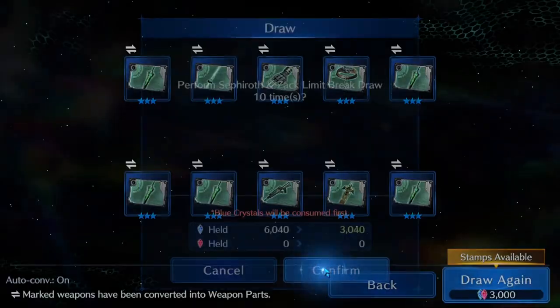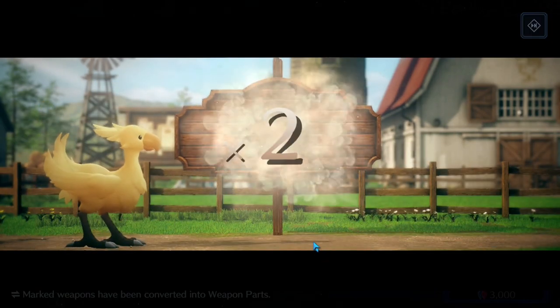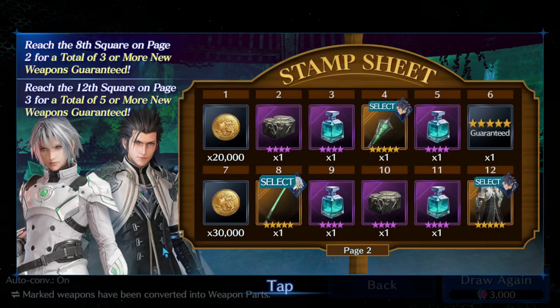Alright, here we go. Yellow chocobo. Or red chocobo. Dang it. Times 2 stamp. Perfect, we're done. I said this was absolute worst case scenario I wanted right there.